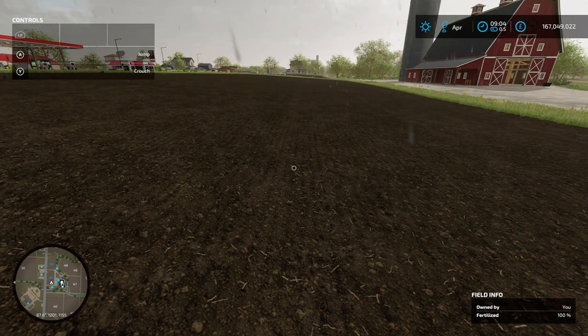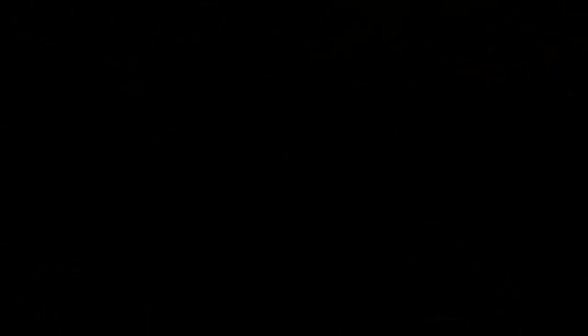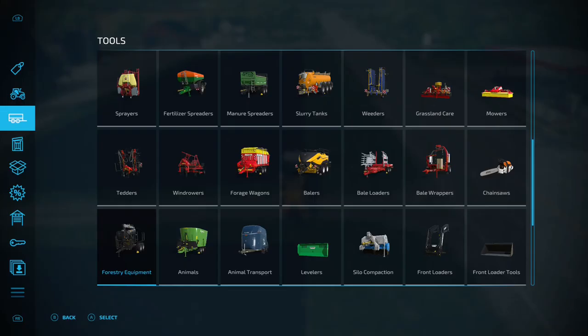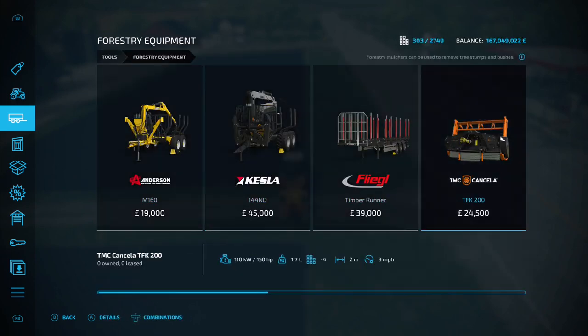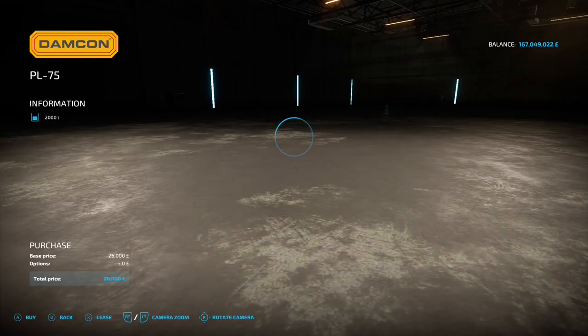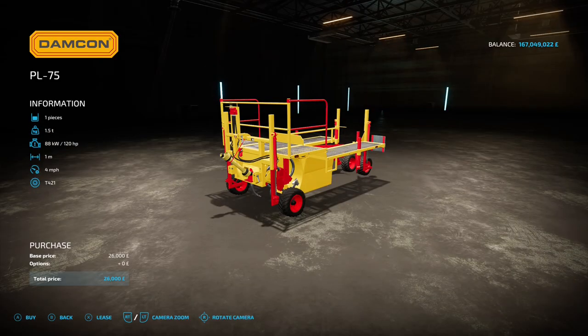So what you need to do next is get yourself a tractor with the planter on it. When it comes to planting your poplars, there's really only one option. Go into the shop, then into Tools and Forestry Equipment — you're going to want to get the Damcon PL75 tree planter. If you remember the video we did on all the other trees, this is the one we used. You also need this for the poplars.